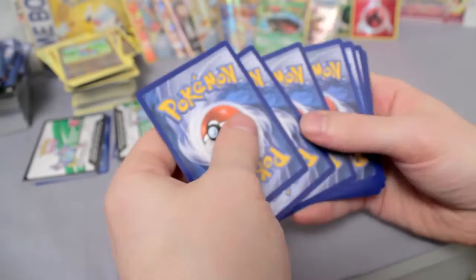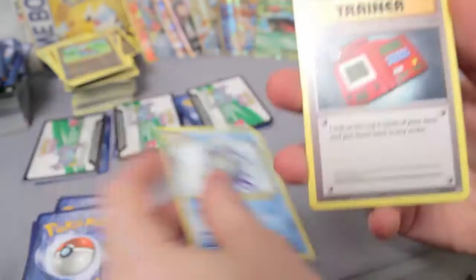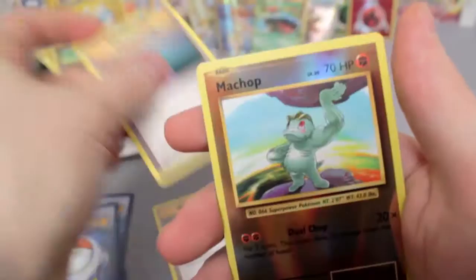This box has been — I just cannot get over how great the pulls have been. I need to stop spoiling it. Poliwhirl, Pokedex, Potion, Machop, and Magneton Holo. Okay, now we're starting to come back down to earth.